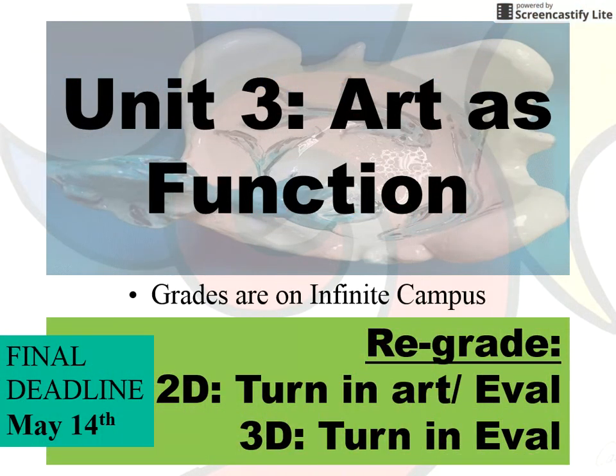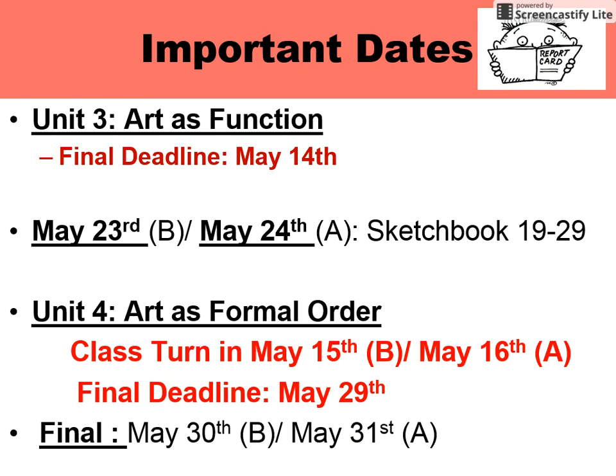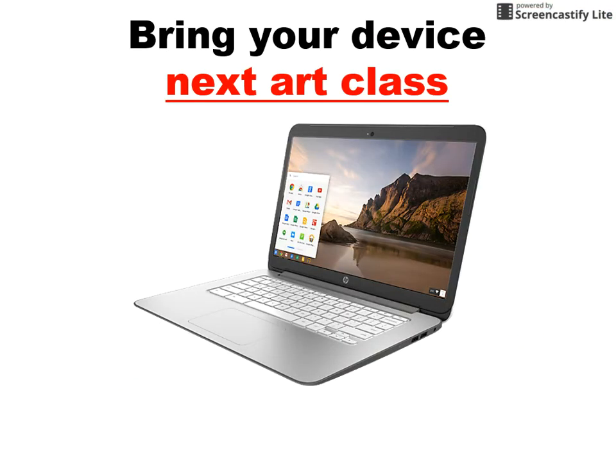Remember that your Unit 3 artist function — if you have not turned it in yet or you need a regrade — is due on May 14th at the latest. Grades for those already turned in are on Campus. Other deadlines: sketchbook pages 19 through 29 will be due May 23rd or 24th. Your artwork that you're working on now will be due May 15th or 16th with a final deadline on May 29th. The final test will be on May 30th or 31st, and there's information to review on Schoology.